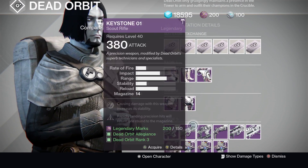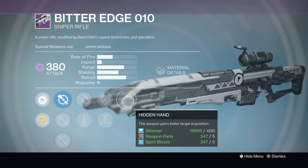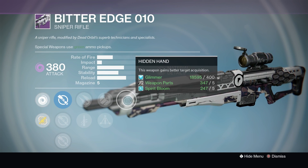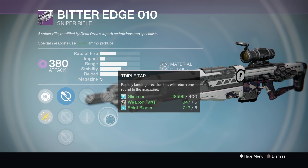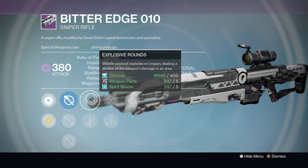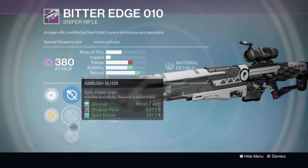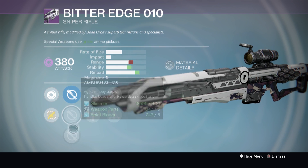Next we have the Bitter Edge sniper, which is again a PVE roll. You've got Hidden Hand, Triple Tap, and Explosive Rounds. It's going to be easier to get headshots, you're going to get rounds loaded back into your magazine, and it's going to cause area damage when you land a shot. None of the scopes are exactly the best, so I'd probably stick with the Hawkeye on that.